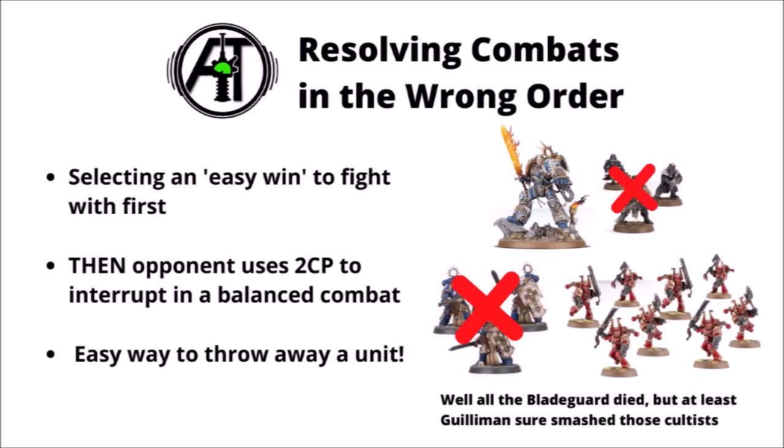As a follow-on for getting your units killed in your own turn, resolving combats in the wrong order could certainly be a way to do that. In the wrong circumstances this could be absolutely devastating, and turn a combat that should have been a big win into a massive loss instead. Say, for example, if the Space Marines player charged two units and their opponent had command points to interrupt — you almost certainly want to resolve the combat with the Blade Guardian first, as opposed to Roboute Guilliman's combats. If the Cultists strike first they're not really going to do much to him, so you may as well kill some Khorne Berserkers first. Otherwise, if Guilliman decides to go first, the Khorne Berserkers might spend 2 CP to interrupt and happily chop up the Blade Guard, dealing some horrendous damage to a valuable unit.